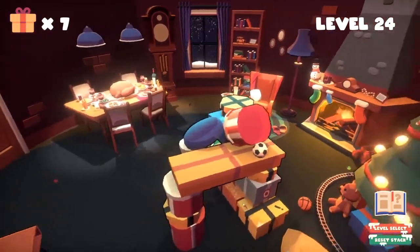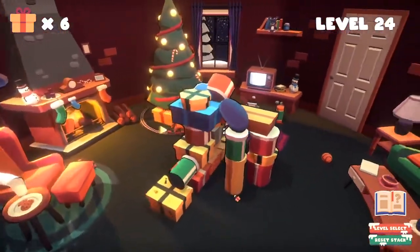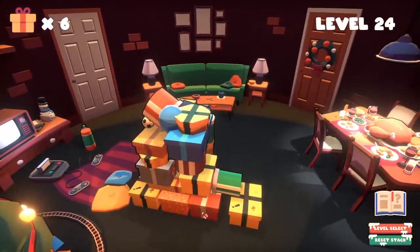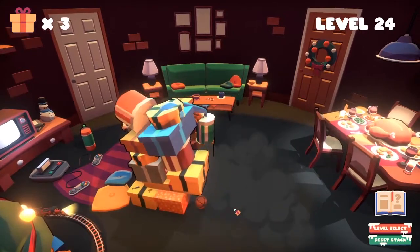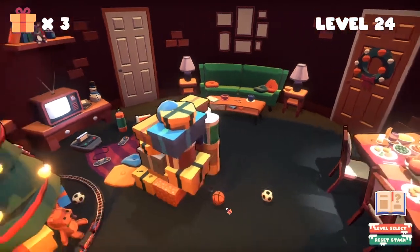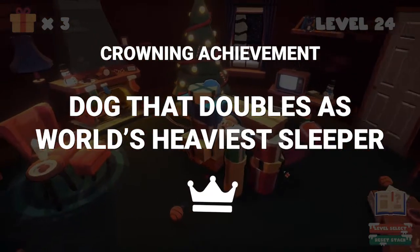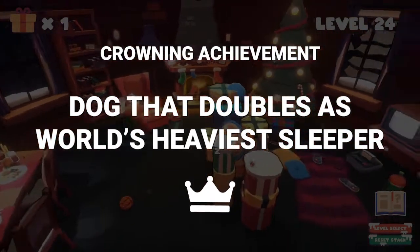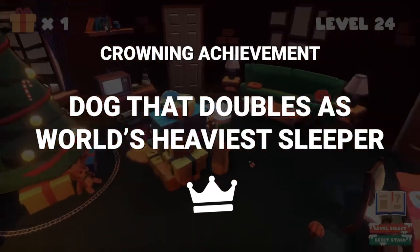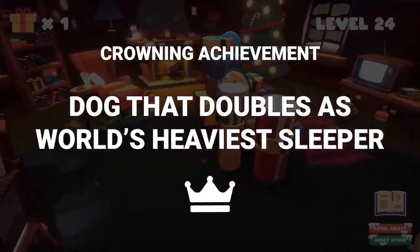Surprise Stack took around 20 to 25 minutes to complete all the levels, but it was genuinely enjoyable. As we always do on this show, every episode we want to find the one thing that this game does better than any other title in history — yes, including Raid Shadow Legends. So it took a bit of thinking, but I'm going to give this one the crowning achievement of 'Dog That Doubles as the World's Heaviest Sleeper.' Is he sleeping, or is he just dead? Well, the Z's popping out of him imply that he's sleeping, but I've been given sufficient proof to say otherwise. Will we ever get a definitive answer? Probably not — and I wouldn't have it any other way.